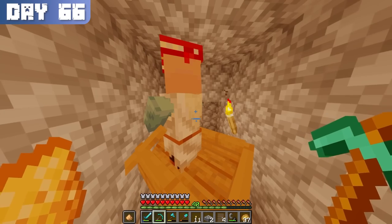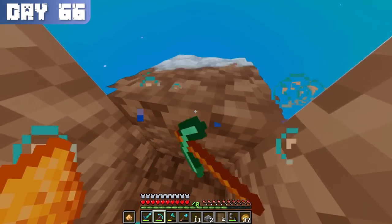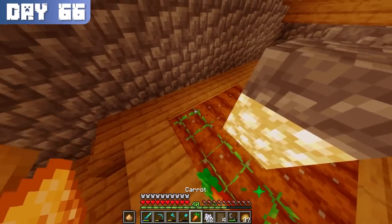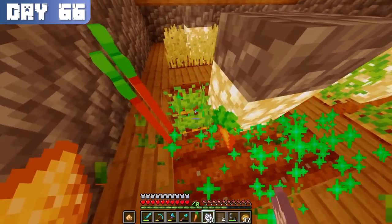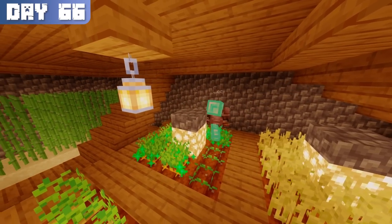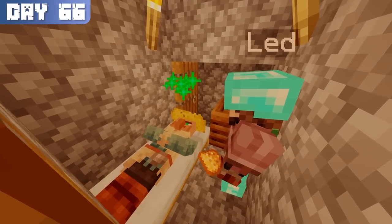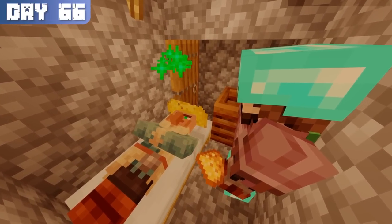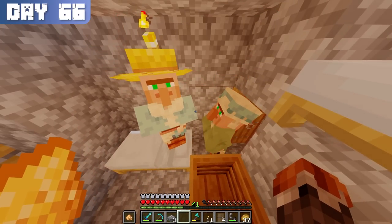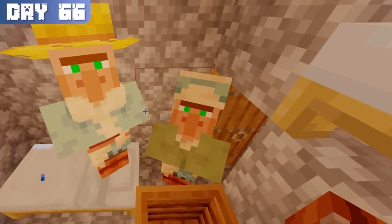Now, since I cured a zombie villager, the mending trade only cost 1 emerald and a book. But during this playthrough I didn't know that, and thought that I needed 14 emeralds. So throughout the rest of the day, instead of jumping straight into the mending books, I farmed a few dozen stacks of carrots. This task was made easy with my fortune 3 pickaxe and some bone meal. I then traded these carrots with the farmer villager I had cured on day 47, in exchange for 16 emeralds. I also attempted to breed the farmer with a nitwit villager, but it appears that the nitwit didn't know how to successfully breed, as I never saw a baby.